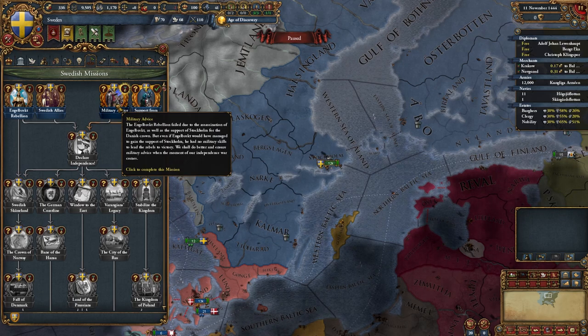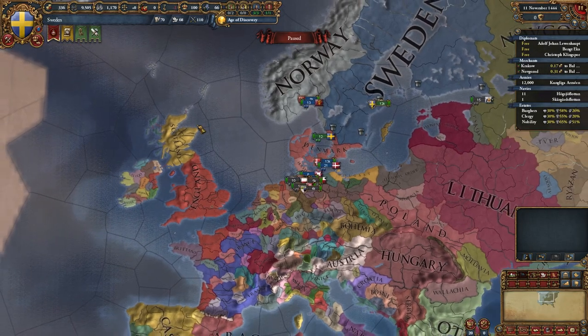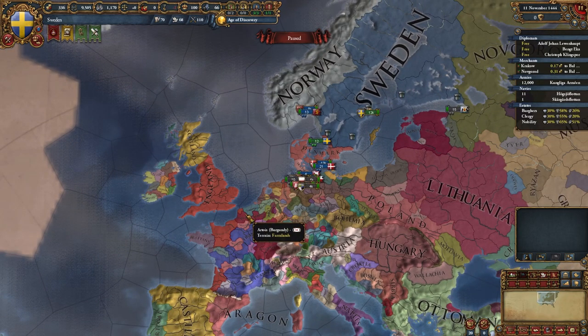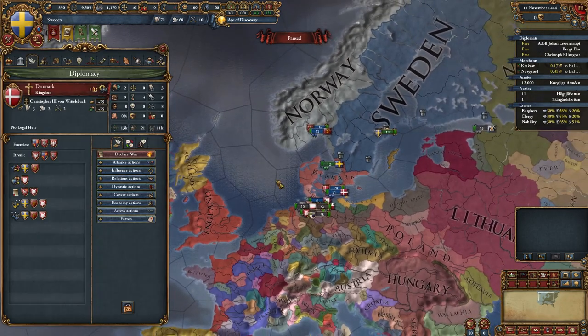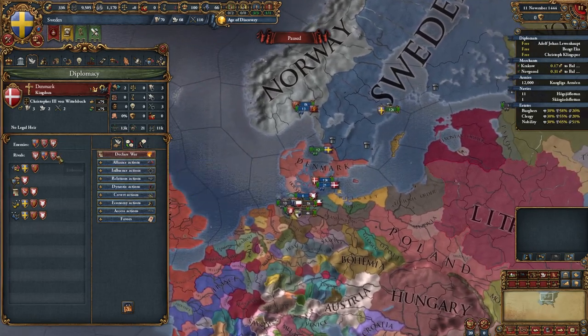Complete this mission. Now check Denmark's rivals — it's usually Poland, Lithuania, England, Scotland, Novgorod, and sometimes Burgundy. Usually Lithuania, England, Scotland, and Burgundy will support our independence from the start.